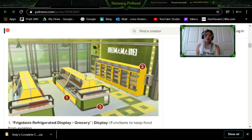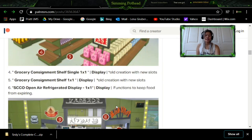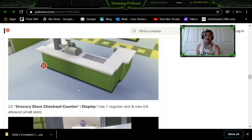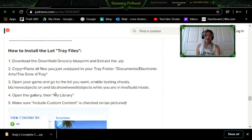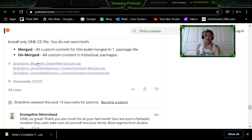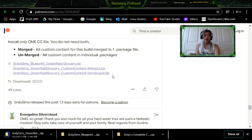Click on each one and they're going to open in separate tabs. Scroll all the way to the bottom — you can literally buy all of these things. It comes with all of this; these had to be placed individually so they really went out of their way. Look at all this amazing produce. You can even buy pots and plants. Go all the way down and you're going to see Greenfield Grocery Store, then the grocery store custom content merged and custom content unmerged if you don't want certain items. First download this zip file, then download the custom content merged — that's all the stuff that's going to be inside the actual build.